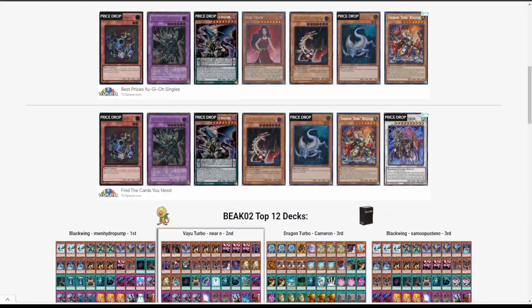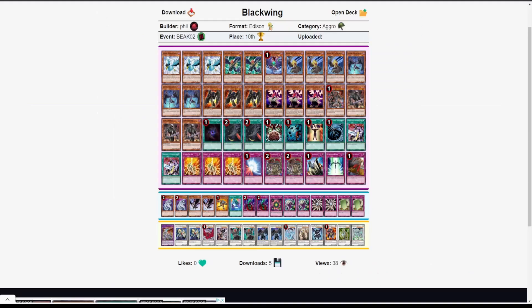Let's get into the deck lists — we have the top 12. In 10th place we have a Blackwing deck, and it looks pretty standard. A lot of people still rocking Royal Oppression. I'm sort of on the fence about this — I have one in my Blackwing list but keep going back and forth. It's not great against some decks in the format, though it's obviously a very powerful card against a few.